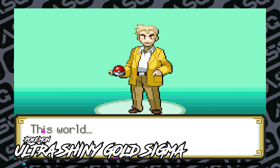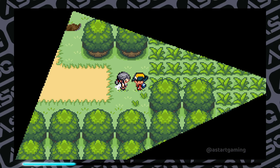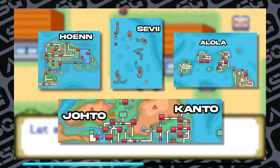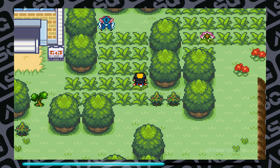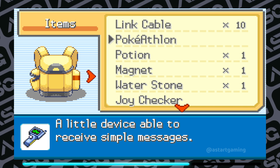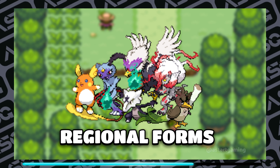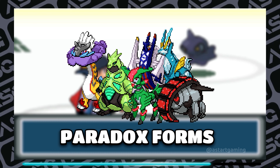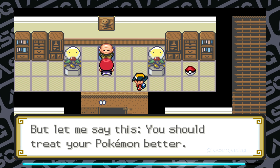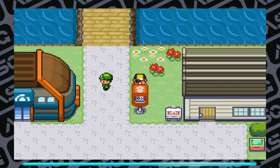Next on the list is Pokémon Ultra Shiny Gold Sigma by developer Aiolia Leo — another Johto regional game that gained much popularity in the last two years. Best key features: improved graphics, mega evolution in battle, gym leader rematches, explore Johto, Kanto, Orange Islands, and Hoenn, and experience the DNS system with live day/dawn/afternoon/dusk/night modes. New items like Shiny Charm, Joy Checker, and Skill Capsule are included. Majority of Pokémon from generation 1 to 7 are included, plus Hisuian, Galarian, and Alolan forms, paradox Pokémon like Great Tusk, Fluttermane, Sandy Shocks, Roaring Moon, Iron Valiant, and Iron Thorns, and Pokémon like Ursaluna and Farigiraf. Recommended for everyone who wants to explore more regions.